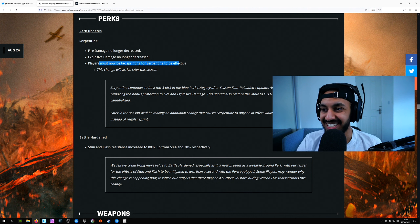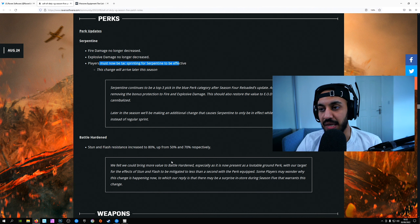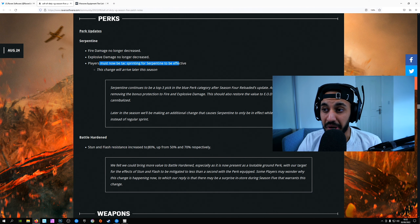Moving on to Battle Hardened — flash and stun resistance has been increased up to 80% from 50% and 70% respectively. This is a huge change. Having an 80% reduction against stuns is massive, and this is what the perk actually needed for the longest time to make it viable. People felt Battle Hardened wasn't good enough against stuns, and now it's in the perfect place.